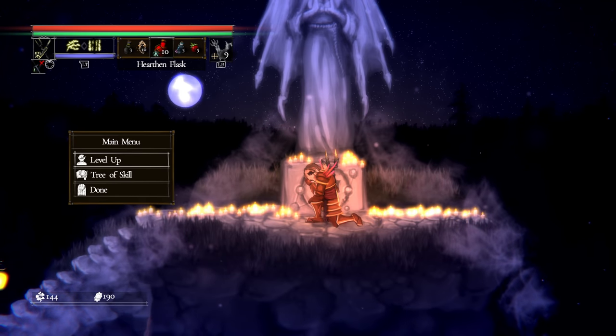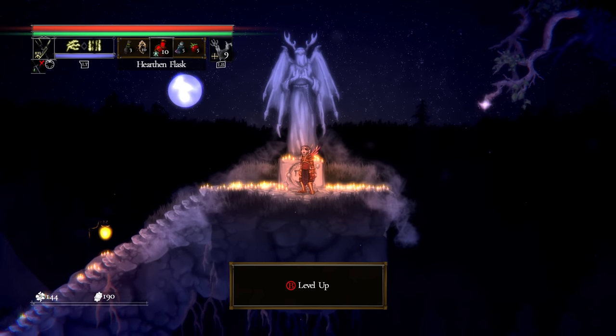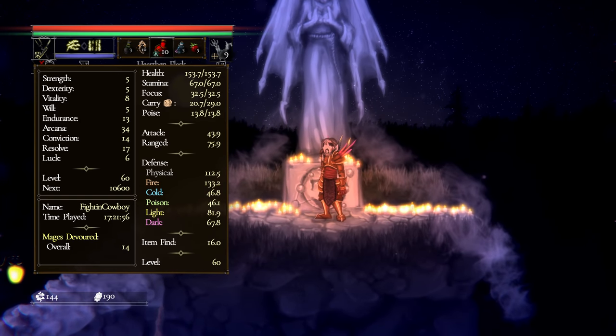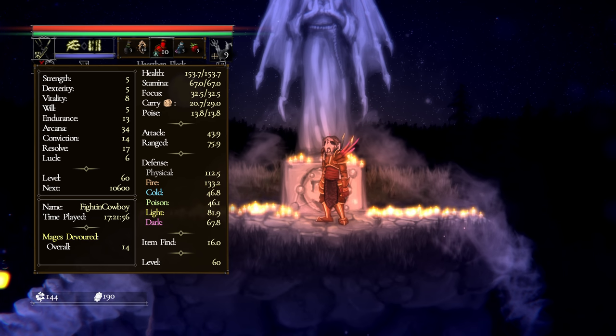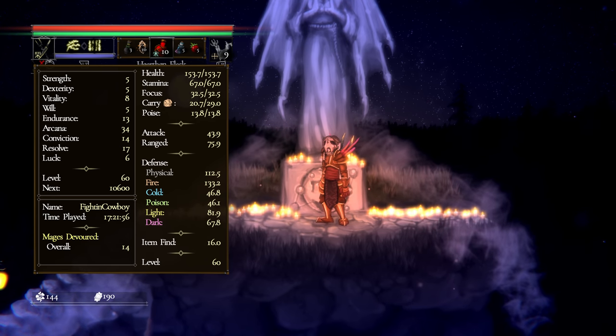Moving on from leveling, let's talk about stats. Stats are actually pretty straightforward. We have: strength, dex, vitality, will, endurance, arcana, conviction, resolve, and luck.